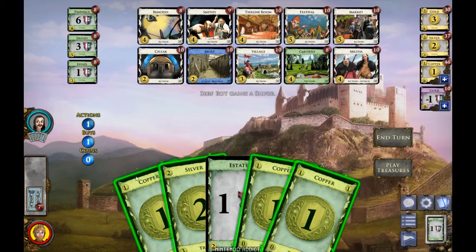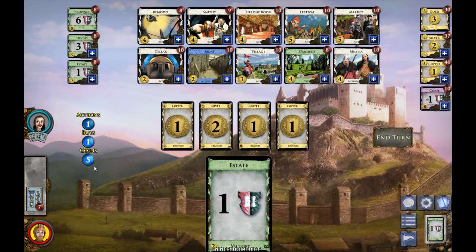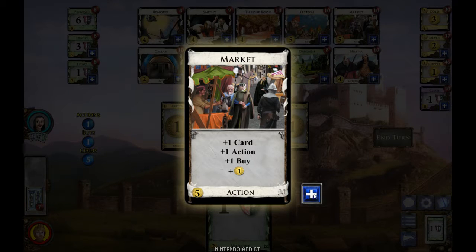We only had ten cards, and the deck gets shuffled whenever you need to draw and there are no cards left. Now we see the Silver we bought is actually in our hand. I have five coins to buy a card with.